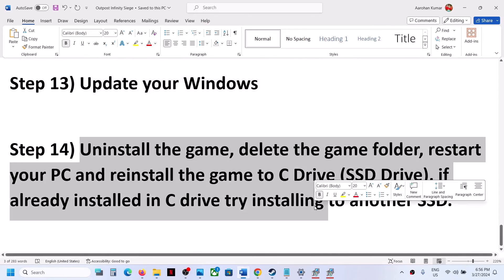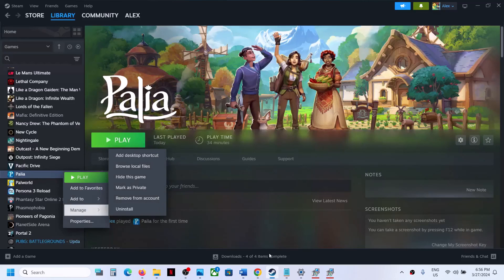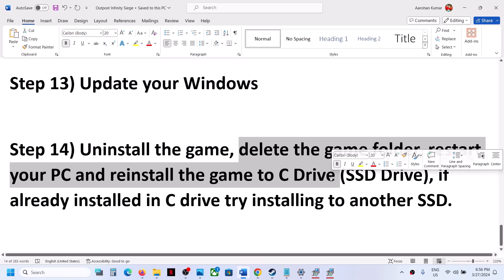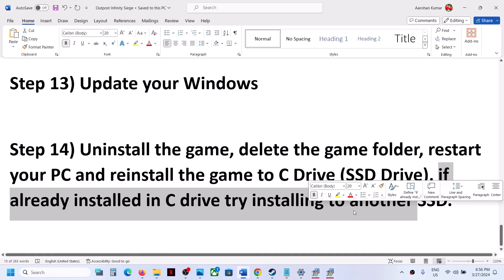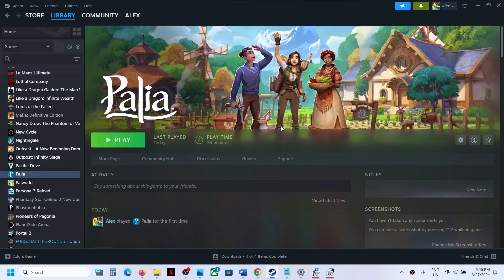If nothing is working, uninstall the game. After uninstalling, go to the game installation folder and delete the remaining game folder. Restart your computer, then reinstall the game — preferably to the C drive. If it was already on C drive, try installing to another SSD. One of the steps in this video should help you get the game running on your Windows computer.